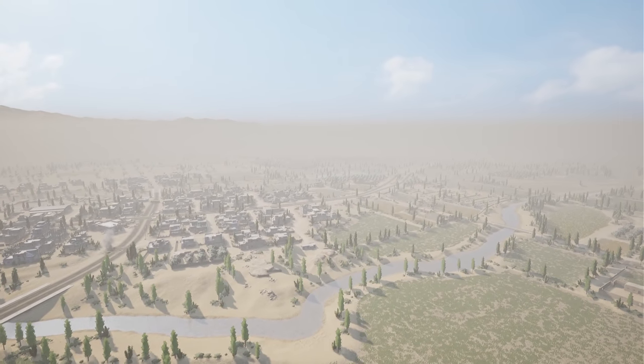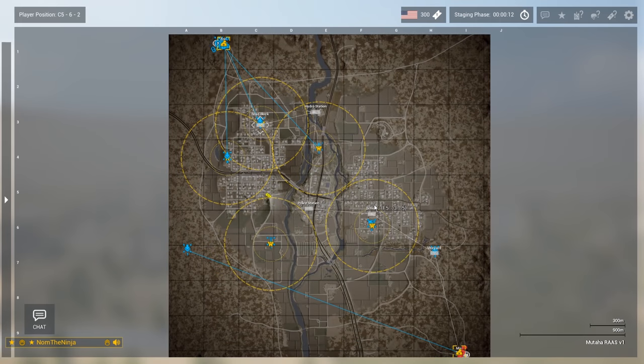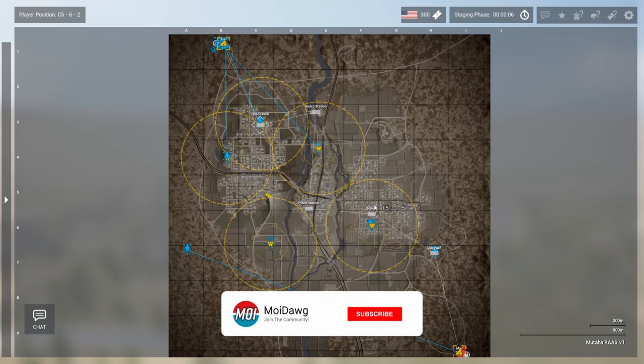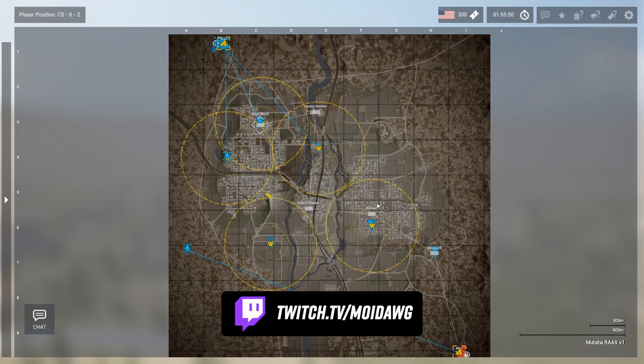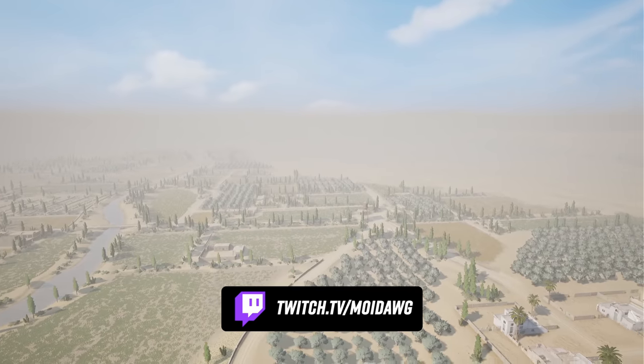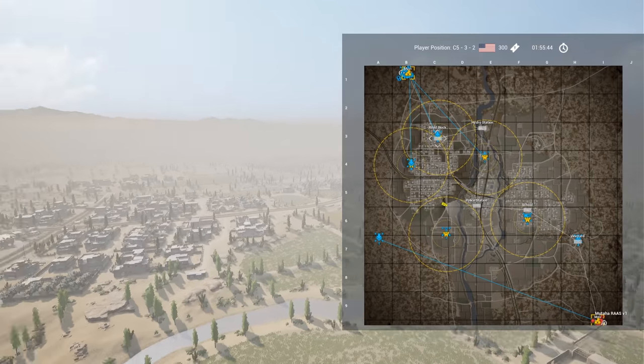This lets us not only see some awesome Squad moments from a perspective you usually don't see, but also examine troop movements from both sides and see how strategy comes into play. This round of Mutaha RAAS is a fantastic example of how one or two decisions by each team can have huge ramifications. Give the video a thumbs up, subscribe, and check out live streams at twitch.tv/moydog — I stream every weekday.